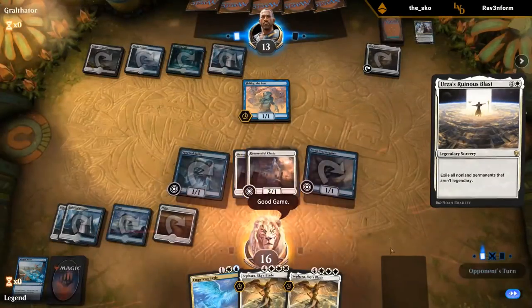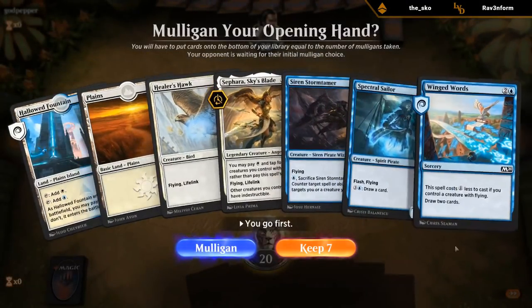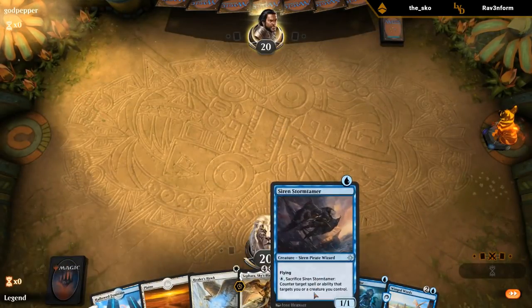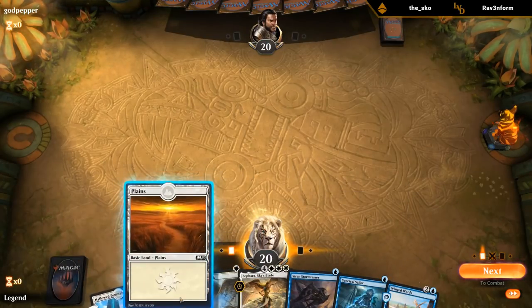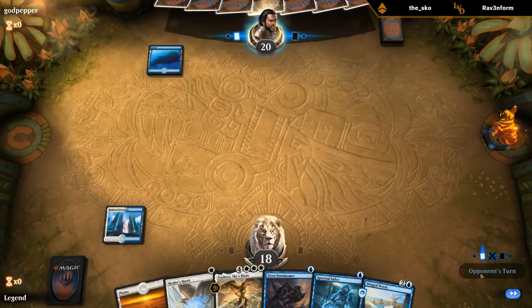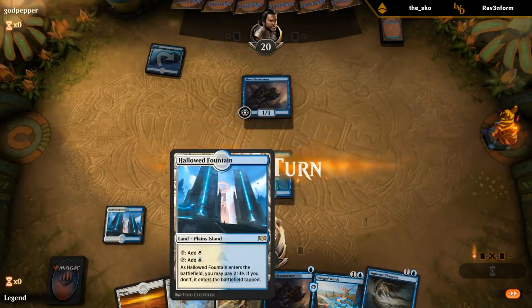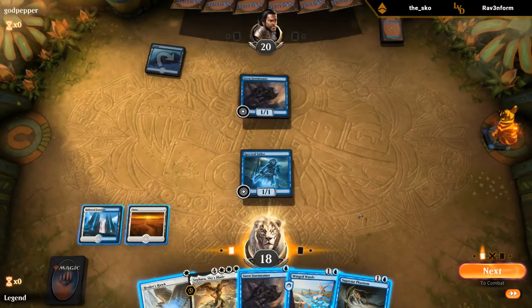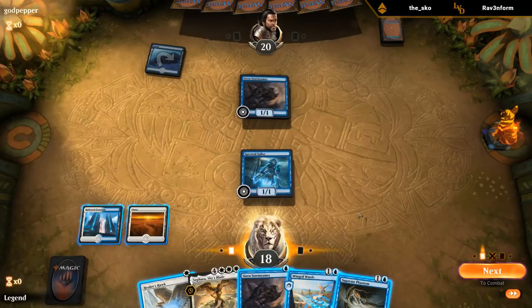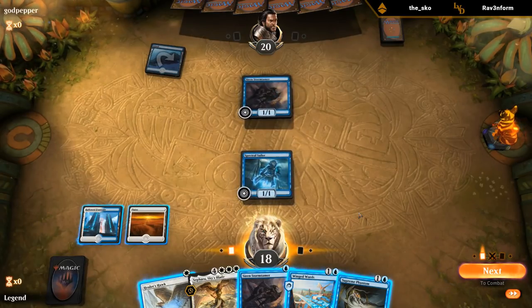Sephara would survive Ruinous Blast but we couldn't play her that turn, so once they wipe all the flyers we're pretty dead. New hand — this can potentially play a very early Sephara so we'll keep. We have one blue source and two blue one-drops, whereas we only have one white one-drop plus two white lands, so we definitely want to lead with the blue source. Could be the mirror match or mono-blue. I'll play Supreme Phantom — if I draw any land I can still play Sephara next turn.